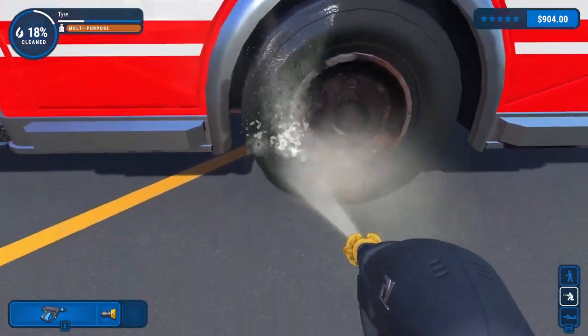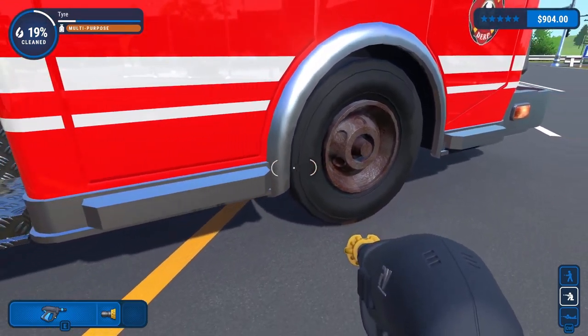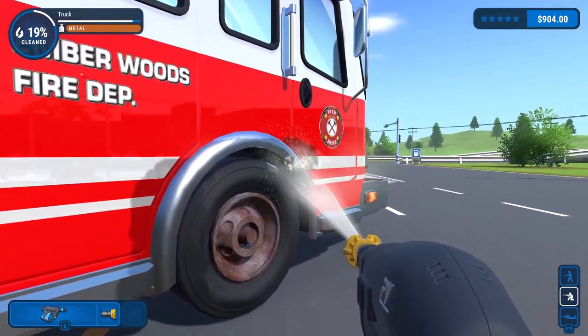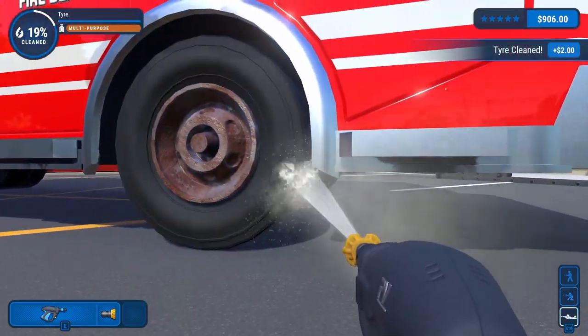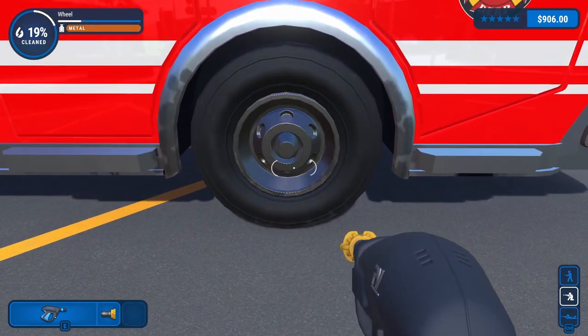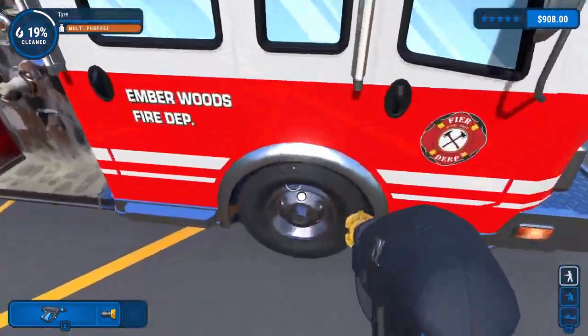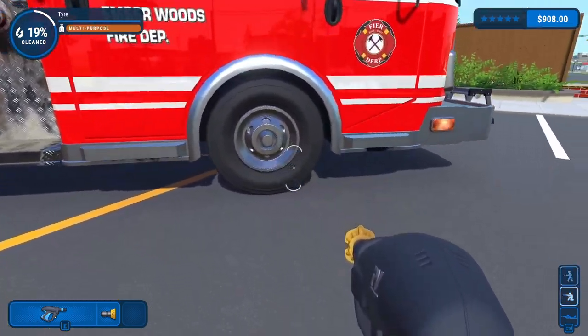We've got more rust on the rims here too - not just a little bit of rust, like a lot of rust. The whole rim is practically rust. What am I missing on the tire here? There we go - give this a little spritz. There we go. Jeez, that wheel - there was so much rust on it. I've spent more time on that wheel than anything else thus far.